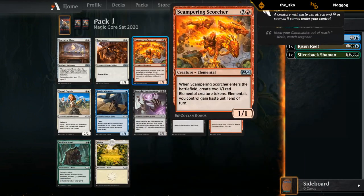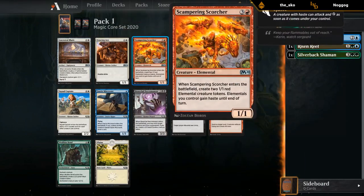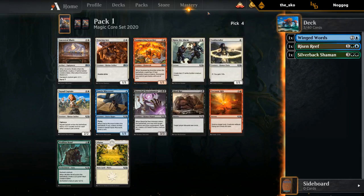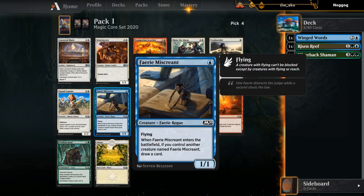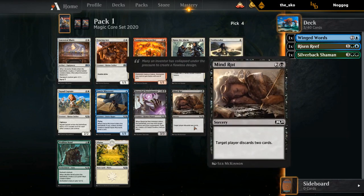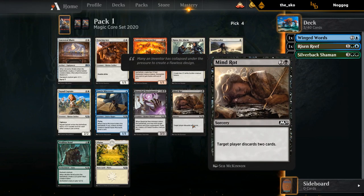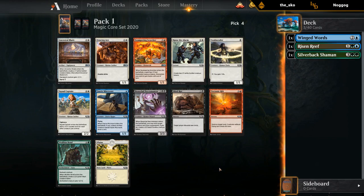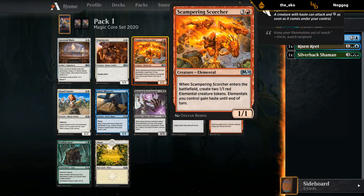Scampering Scorcher to go with our Risen Reef can potentially let us win the game on turn one because it also gives all elementals haste. If we just play a bunch of big elementals into Scampering Scorcher, we could attack with a bunch of hasty creatures. Mind Rot is probably playable but you need to be on the play for it to be most effective, otherwise your opponent's almost always going to be empty-handed. Love the Scorcher here.